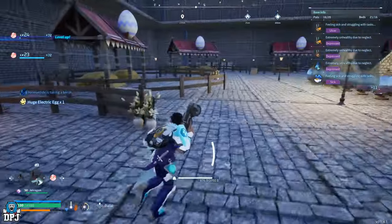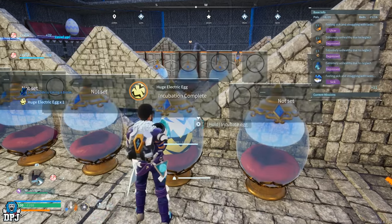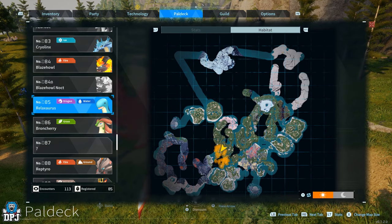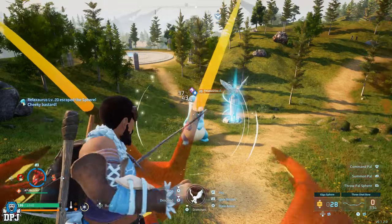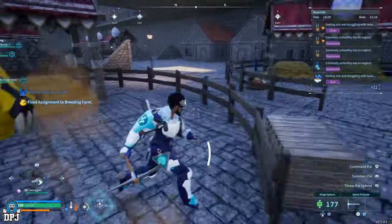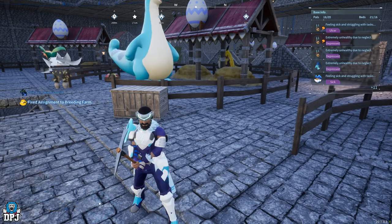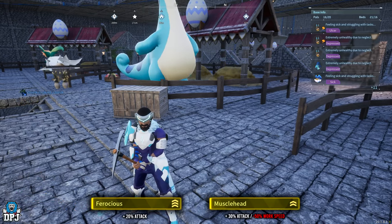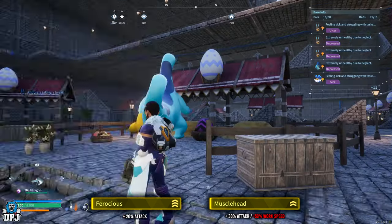Once you have that Grisbolt with Ferocious and Muscle Head, go out and get a Relaxaurus — found right here on the map — making sure it has no passives on it whatsoever. Breed this Relaxaurus with that Grisbolt, which guarantees you an Orzerk. We need this Orzerk to have Ferocious and Muscle Head on it — that is the required outcome. Keep breeding until you have an Orzerk with both of those passives.